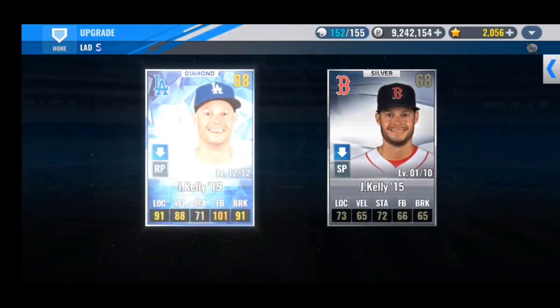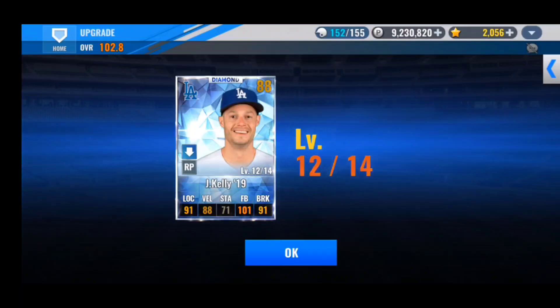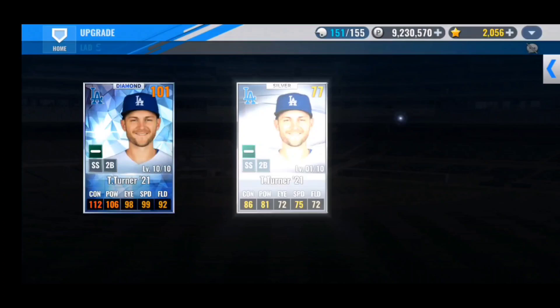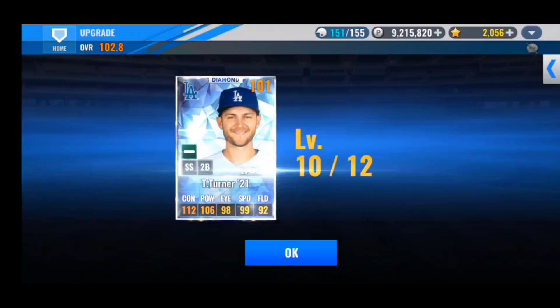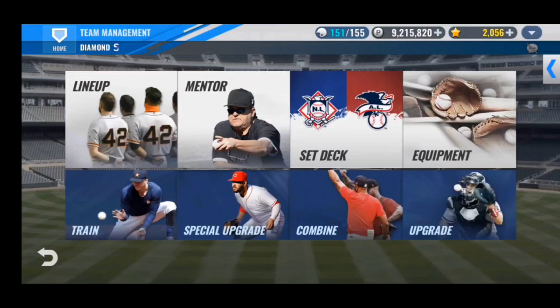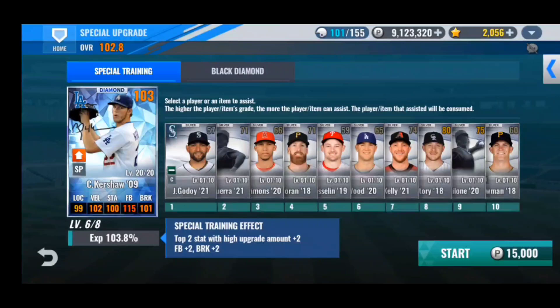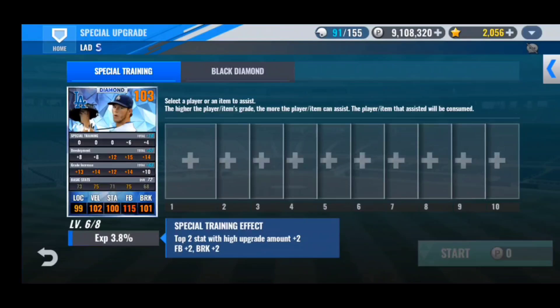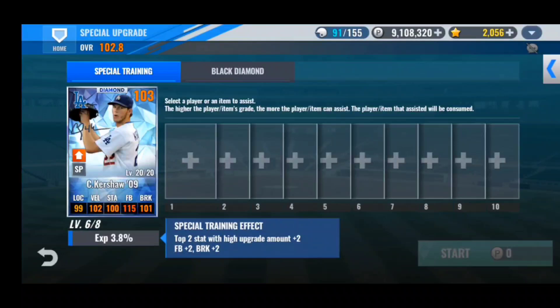We did get a Joe Kelly — I forget specifically where, but it was from the team selective diamond pack in the last video. Let's do Trey Turner; hopefully can get him up to level 12. Those two upgrades were successful. After this next special training he'll be at level 6, and from now on he'll have diamond skills once he gets maxed out with the new skills we hopefully get on him with the skill changes. His train is definitely going to need a redo, but that'll come later.